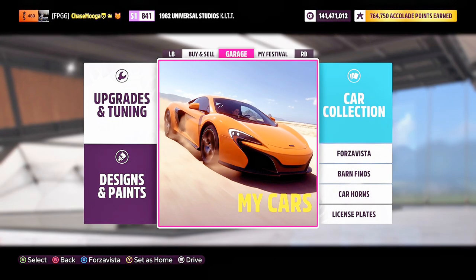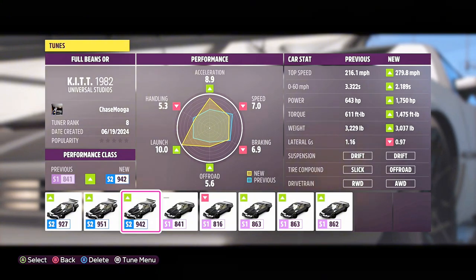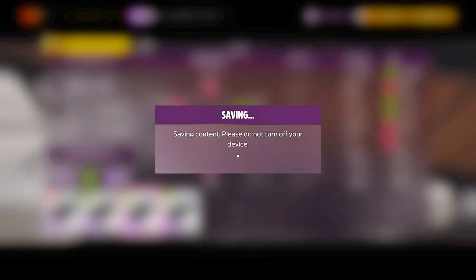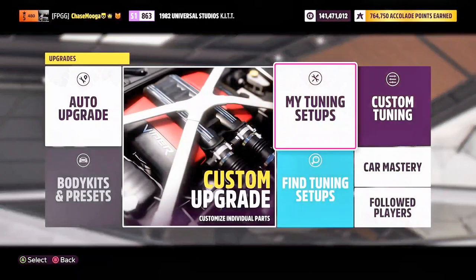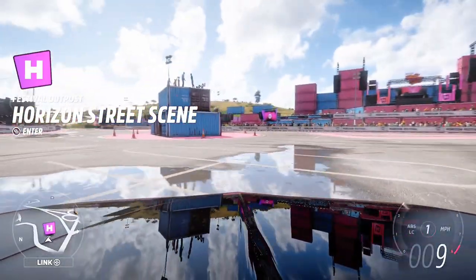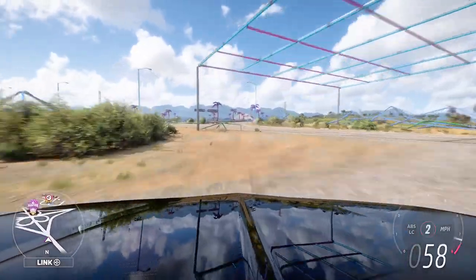I'll do the fully modified version first. Fully tuned stock — I also have a fully tuned version of the other two engines, the 7.7 liter and the 8.4 liter. They're all comparable to this fully tuned stock version, just differences in top speed. I did build a dedicated drift version as well.